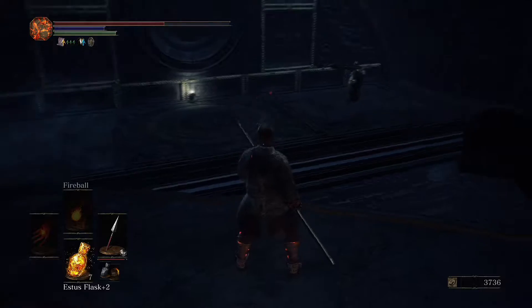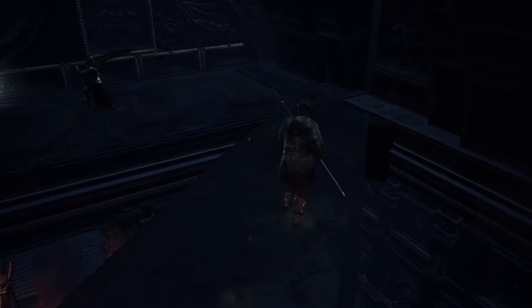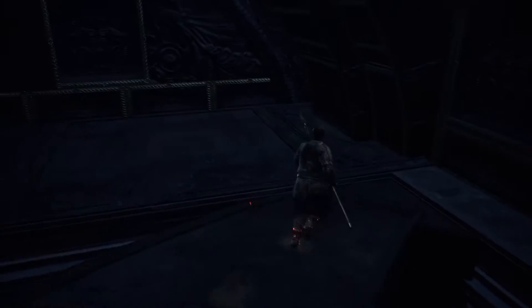There are also Cathedral Knights with giant greatswords up here. It's awkward because you can't really roll around and dodge very well — because if you try to dodge, you're going to go off the edge. That's the first area we want to go to. The treasure here is of no real importance to us, but it's something we want.